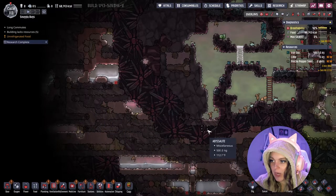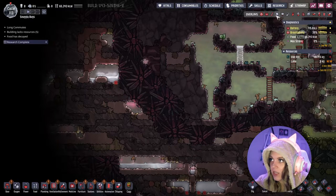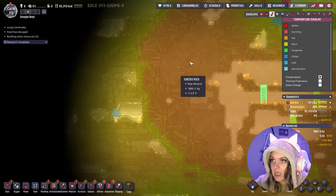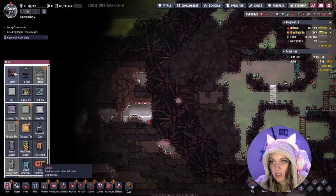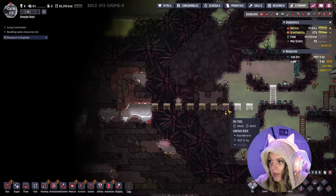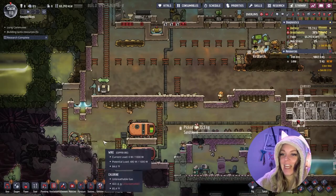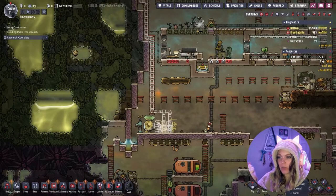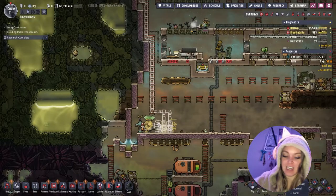It looks like this next biome that we're headed towards does have some sedimentary rock in it. Let's check the temperature over here — it's hot for sure but not as hot as this biome, so that's reassuring. I think the best way to do this is to just cut straight through here. I'm pretty sure I have somebody capable of getting through abyssalite. It always helps to look things up, and we do want to get these exosuits up and running as soon as possible.